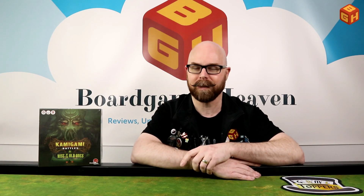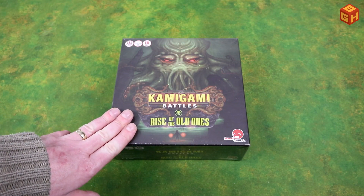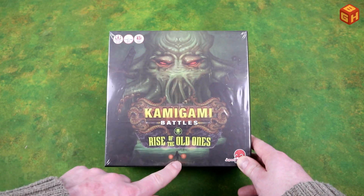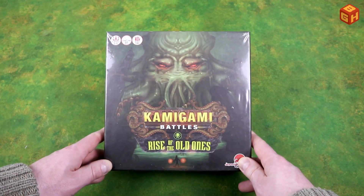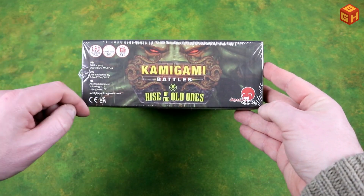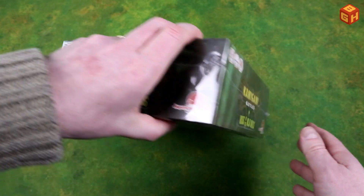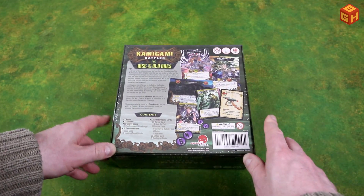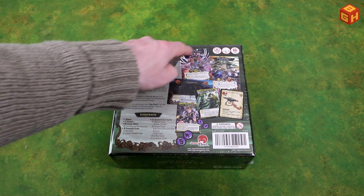Alright, let's open up the box and see what's inside. Kamigami Battles: Rise of the Old Ones has some really cool Cthulhu artwork on the cover — a little person standing there and the giant Cthulhu rising from the waters. Two to six players, 60 minutes, 14 and up. On the back of the box we have an explanation of what the game is about, the contents listed, and some images of what you can expect — bigger cards, smaller cards, and tokens.